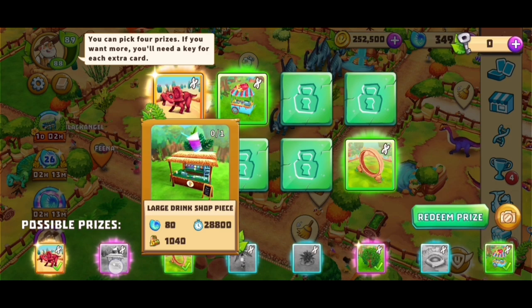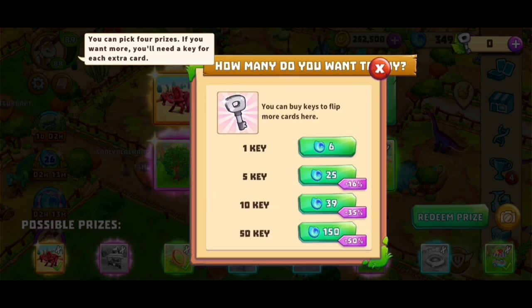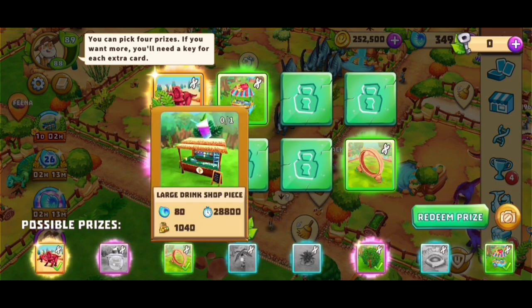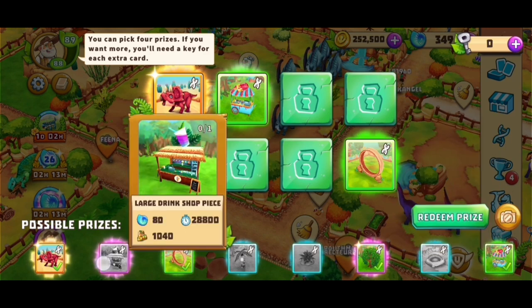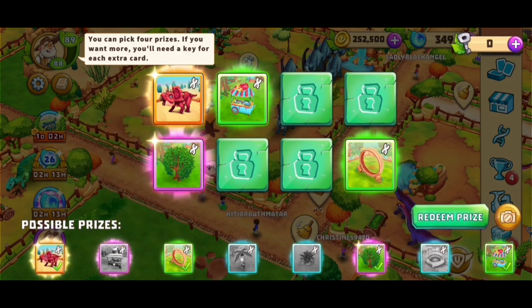Am I willing to spend money? I think not. The large drink shop is really big but I don't have any keys this time. I could actually spend some keys — it's difficult. Should we buy some more keys and spend them for the shop? It's hard to say. The large drink shop costs 80 keys. I think I don't have the specific one. This also looks nice — 120 keys but this one brings us 1,000 every single day, so that is kind of worth it.